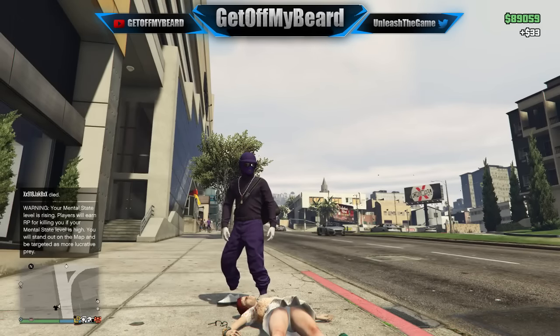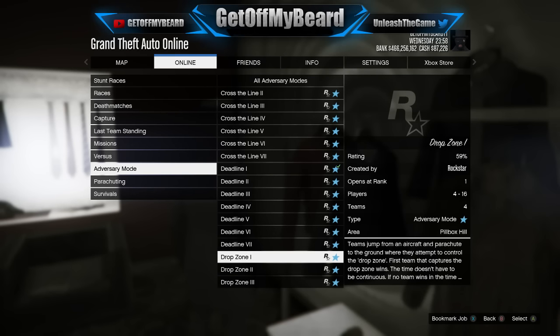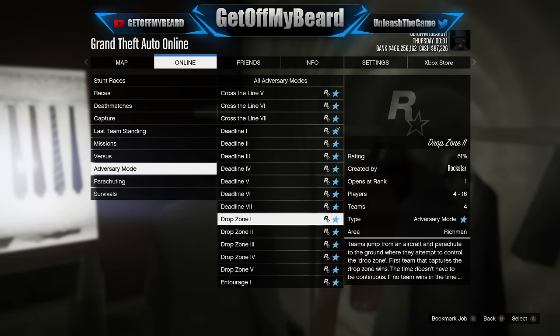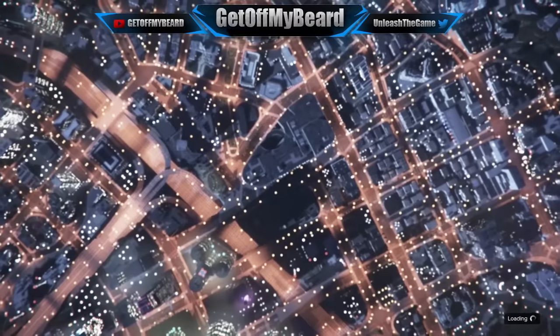The first thing you need to do is go ahead and start up a Rockstar-created job. Go over to Adversary Mode and start up Drop Zone number one, because this is absolutely awesome — it will allow you to select the color you choose for your pants and your helmet that you will actually keep in Online. I made a video about this before.